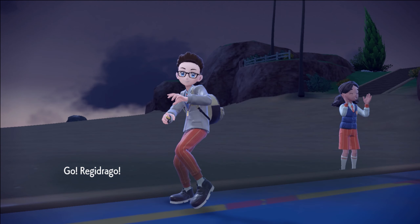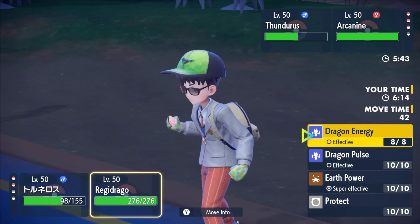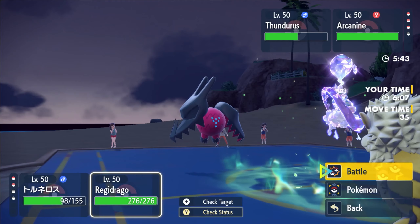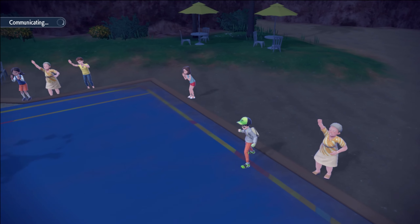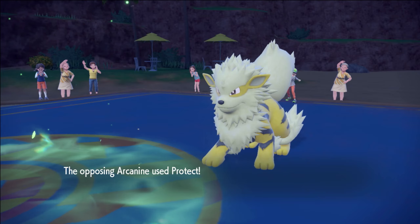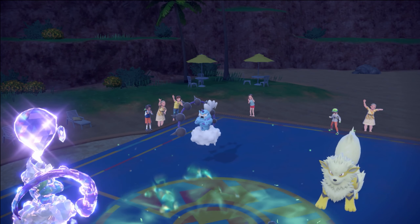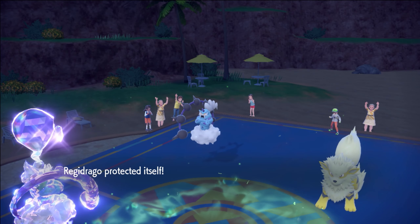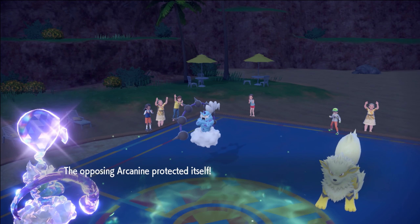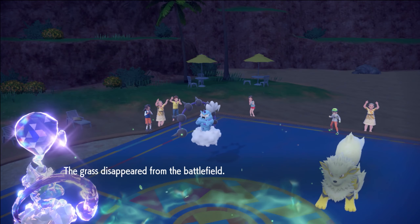I guess he could E-Speed me, but pray he doesn't. Man, I just really wish that Bleakwind Storm connected last turn. Can I afford to go for Protect here? Yeah, I can go for one Protect and hope we get the attack off. I'm guessing it's probably E-Speed plus Eerie Impulse into that slot — I just ignore the other slot. He goes T-Wave, that's fine. This is where I wish we had Taunt too — Icy Wind's like okay. We missed again? Oh no, we didn't miss. Okay, that's fine.